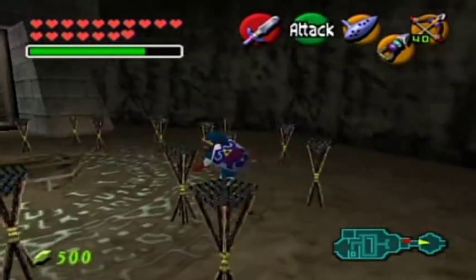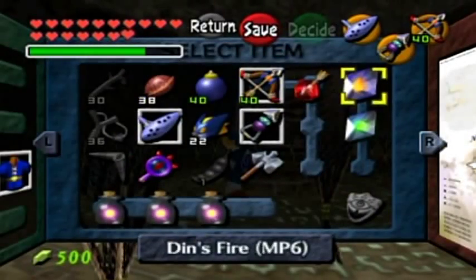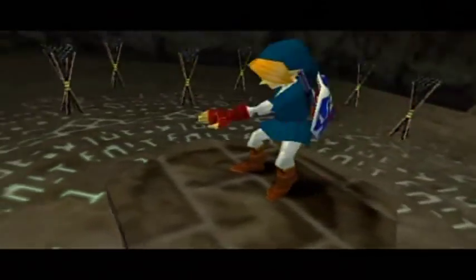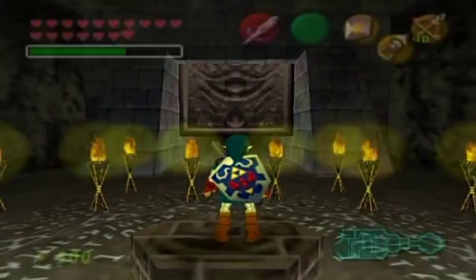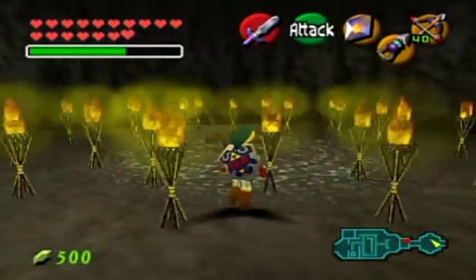You'll notice that there is a load of torches around here. I think you know what you have to do at this point in the game whenever you see a bunch of circle torches - I mean, come on, I shouldn't have to tell you this by now. We've used Din's Fire many times in Master Quest. And there we go - the entrance to the Shadow Temple is open.